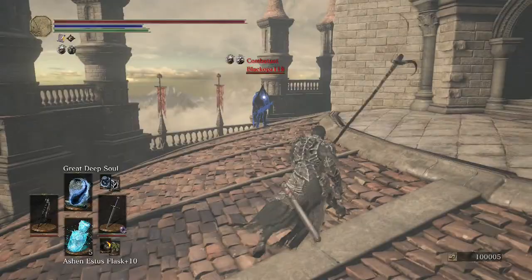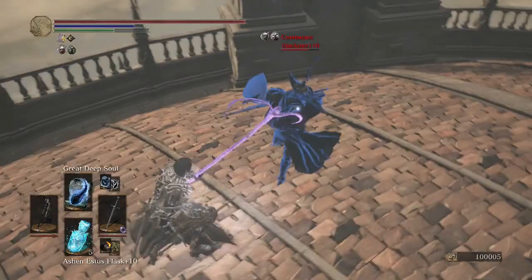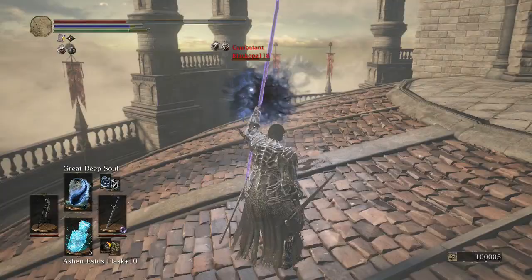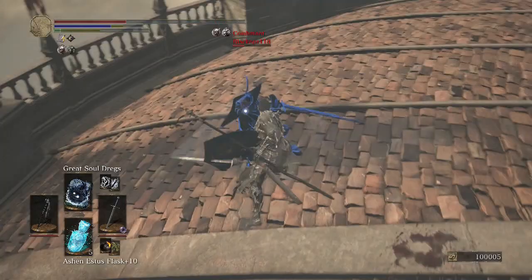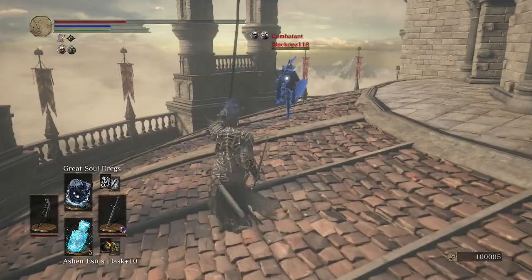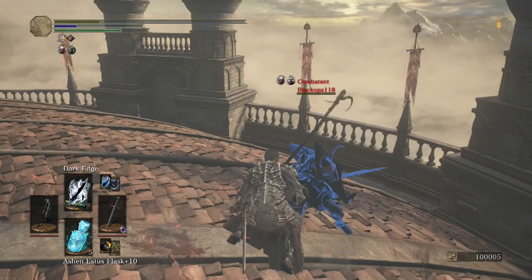Our opponent has Gale's Greatsword. Nailed him with the Great Deep Soul, then she hit me with a Running Attack and then the R2 — that did quite a lot more damage than our Great Deep Soul. We got a three-hit Straight Sword combo though, and then the R1, R2. See how she reacts to Affinity — that was so close to being a Dark Edge to the face.